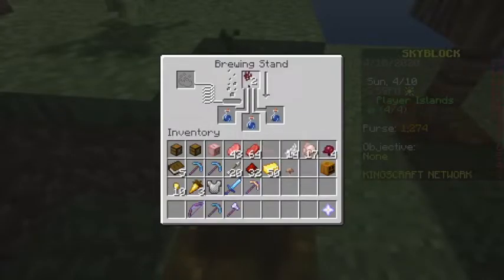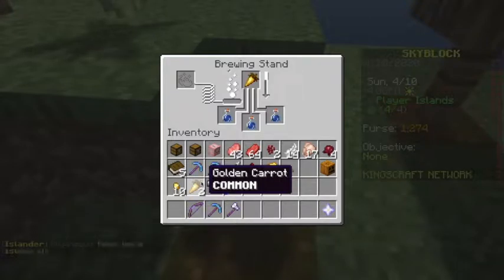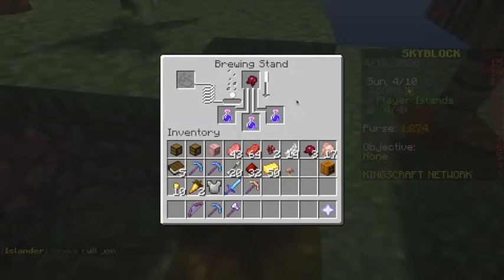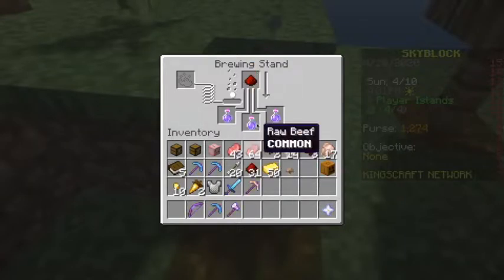Okay so: nether wart — I already have it — golden carrot, then a fermented spider eye, and lastly some redstone to increase the duration of the potion.